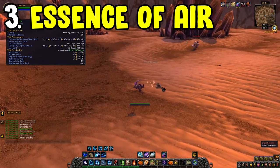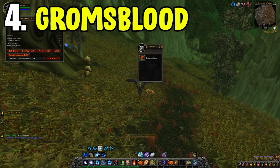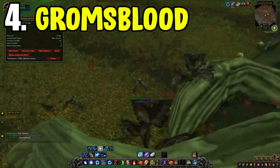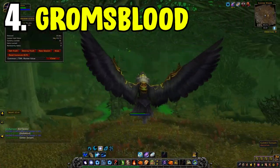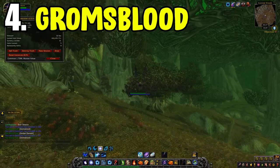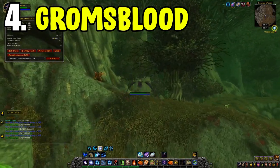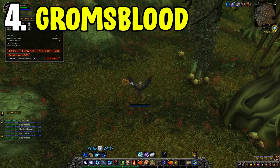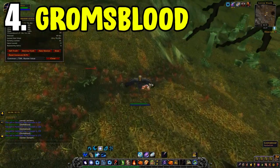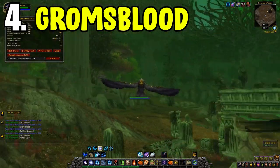At number four is the Grom's Blood Farm in Felwood. You'll be flying around the edge of the zone, and this can be paired with mining for additional gold per hour. Grom's Blood sells for a decent chunk on the auction house, and you'll also get a load of different herbs. You can mill those into pigments, combine them with inscription to craft inks, or use them to craft old world decks to sell for a pretty penny.